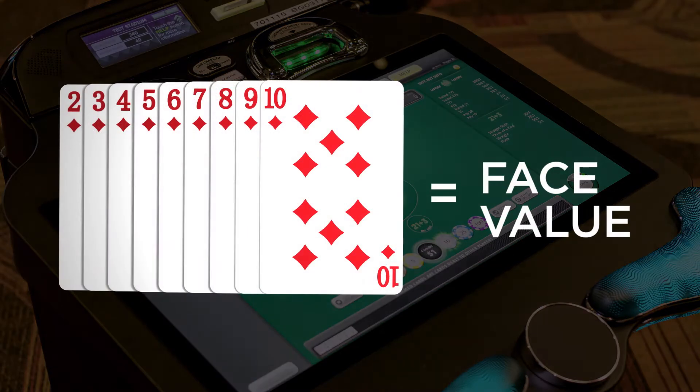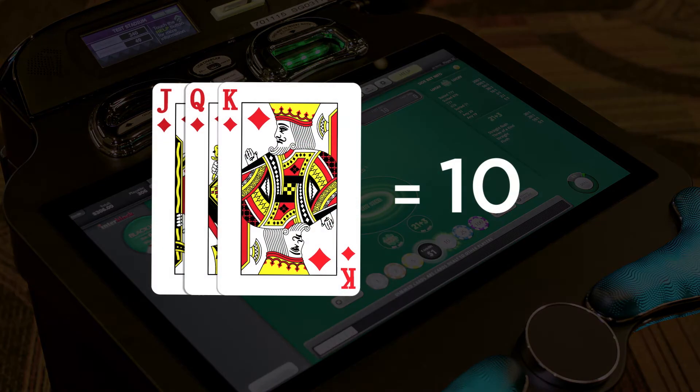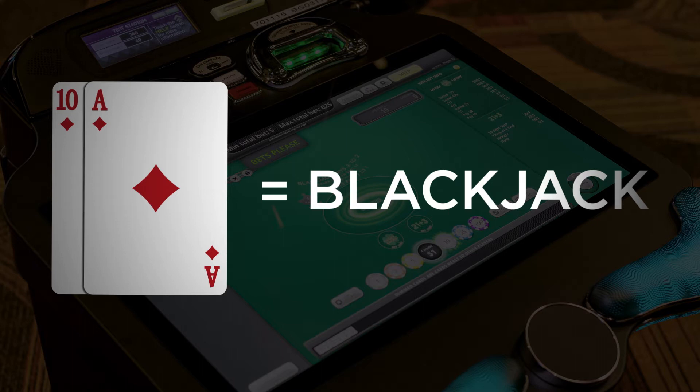Cards between 2 and 10 are counted at face value. Jacks, Queens and Kings have a value of 10. Aces can be counted as 1 or 11, whichever is best to your hand. An ace with a 10-value card on your first two cards is called a blackjack, which beats all other hands except for another blackjack.